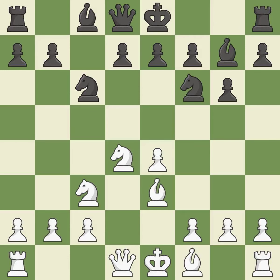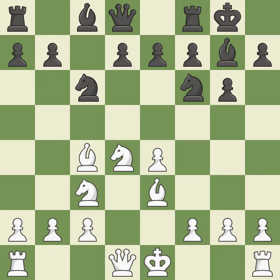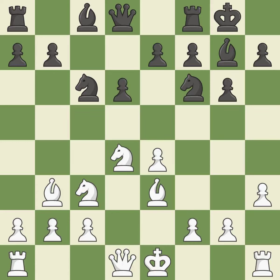Nf6 develops the knight toward the center, attacks the e4 pawn, and prepares castling. Bc4 develops the bishop to an aggressive diagonal where it controls the d5 square and attacks the f7 pawn. Castling gets the king out of the center and activates the rook. Bb3 retreats the bishop, avoiding the tactical trick of 8.Nxe4 9.Nxe4 d5. The d6 square governs the development of the light-squared bishop and the e5 and c5 squares. H3 controls the g4 square and prevents black's bishop and knight from going there. It is the last book move.